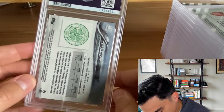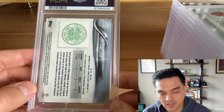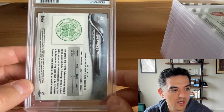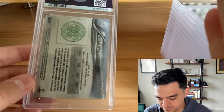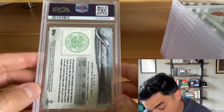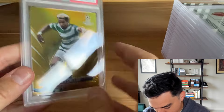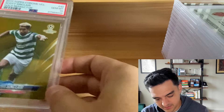Next up, Scott Sinclair gold refractor. I actually purchased a raw copy months ago, and when it arrived from eBay the package was bent and the card was bent at like a 45 degree angle. Found another one, hoping it was in good enough shape — and it was. PSA 10. Add that to the collection.